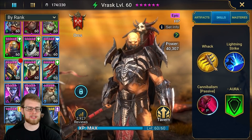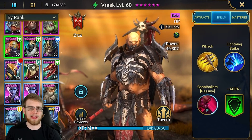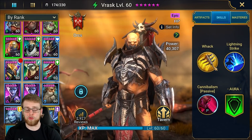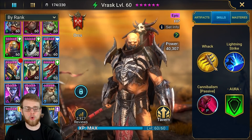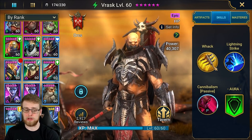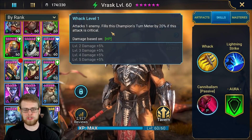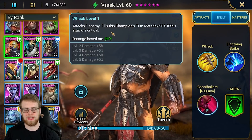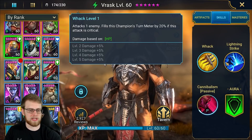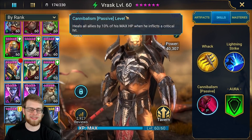Let's look at Vrask's skills and why he's good in retaliation gear. You can apply this to any champion who has a really good effect on their A1 ability or a passive. In Vrask's case it's a passive ability that's really helpful. His A1 is super simple — attacks one enemy, fills this champion's turn meter by 20% if the attack is a critical hit, so we're going to build him with crit rate without a doubt.